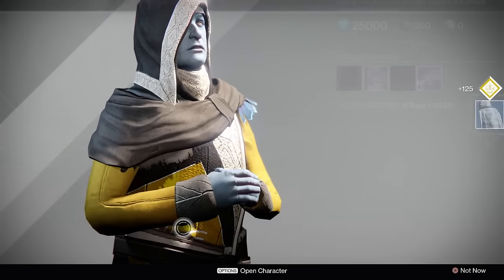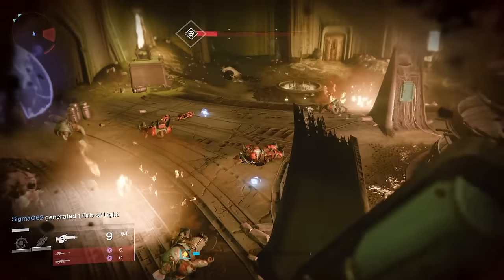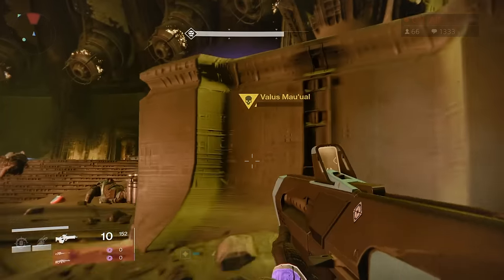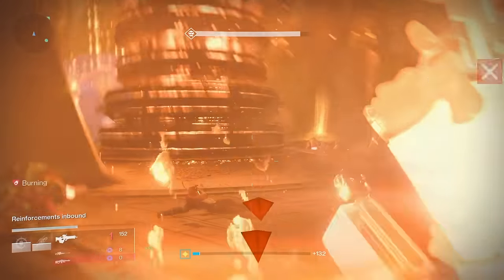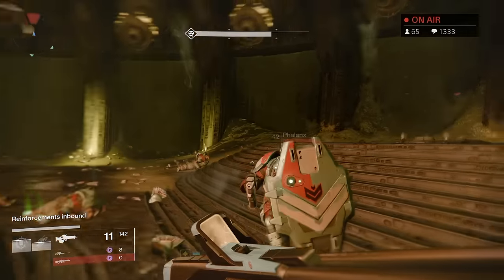Once you do finish that and you get your 100 Ability kills, you will then need to go into the Shield Brothers Strike. This strike is pretty easy, and you won't need a fireteam or anything to do this. There's already a matchmaking system, so if you're by yourself, you can still easily get this done. All you gotta do is just complete the Shield Brothers Strike, just like the Void Quest with the Abomination. Once you're done, you will then return back to the Tower to Commander Zavala to pick up your Exotic Thunderlord.